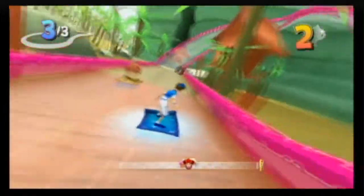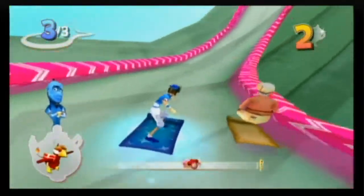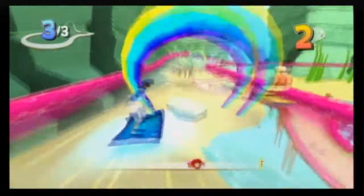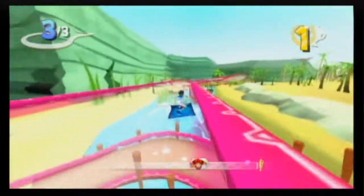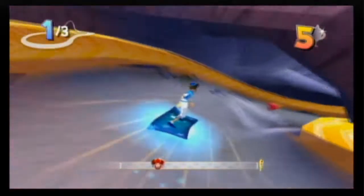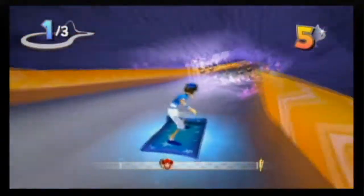The tracks themselves were varied. Some had a simple design, but the later ones could get really strange with loops and underwater sections. One of the better things about the tracks was that there were occasional parts where you could branch off to different areas. However, these deviations were brief and you were back on the main path fairly quickly, but it was nice to see alternate routes as an option.